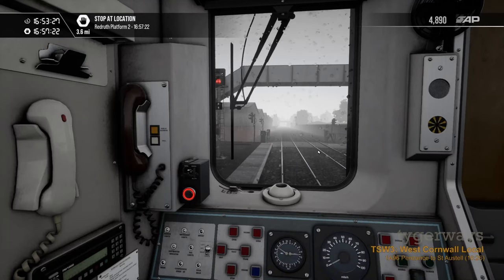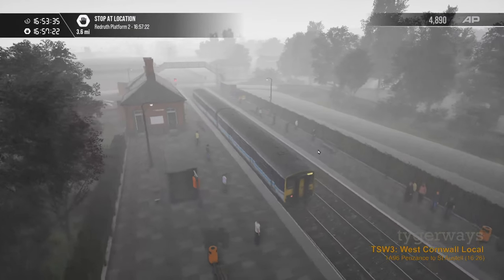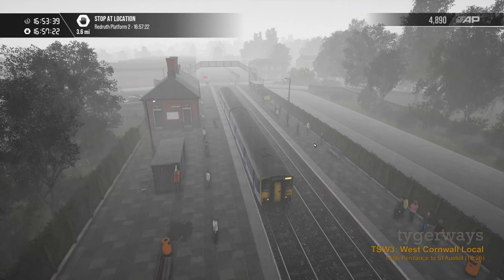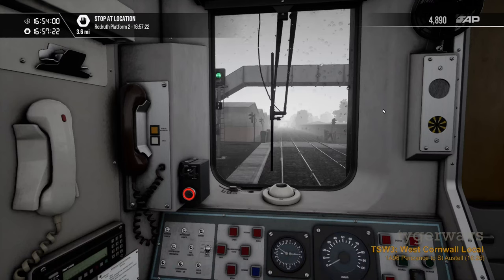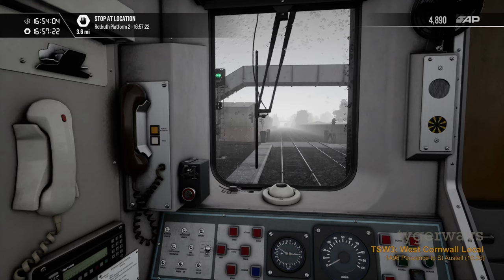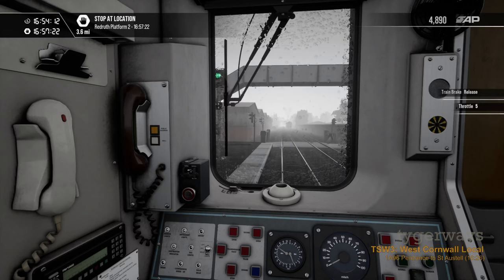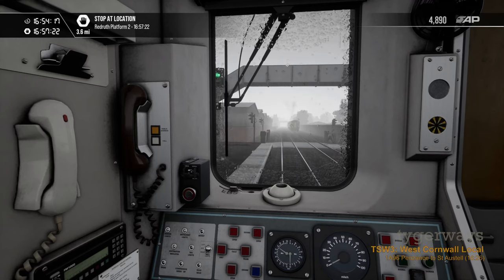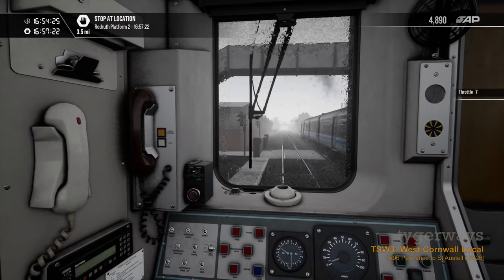As soon as we are allowed to leave Camborne station — I think there is a train coming from the opposite direction that we are waiting for. We're going to Redruth, which as I understand is more or less a mining town. Now the light switched — DRA off. It is important that you throttle up as soon as the brakes are released so the train does not roll downhill backwards. Here is another Class 150 coming from the opposite direction — obviously that is the reason we were held at the red signal.